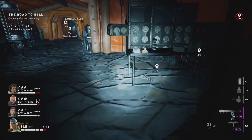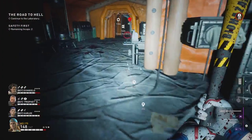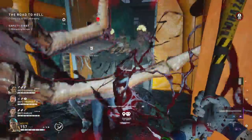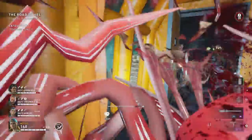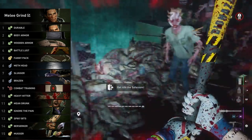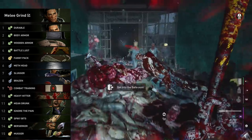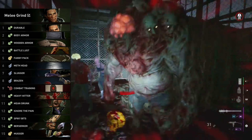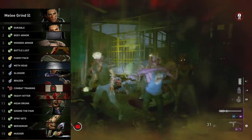For grinding, you'll need to kill over 50,000 zombies for that one trophy, which will most likely be the last trophy before you platinum the game. There are two ways to do it: a melee grind deck and a kill grind deck. For the melee grind, use Holly with: Durable Body Armor, Wooden Armor, Battle Lust, Fanny Pack, Meth Head, Slugger, Brazen, Combat Training, Heavy Hitter, Mean Drunk, Ignore the Pain, Spiky Bits, Berserker, and Mugger.